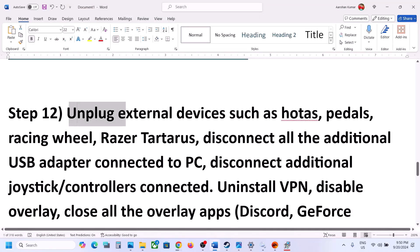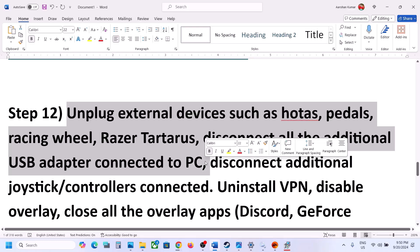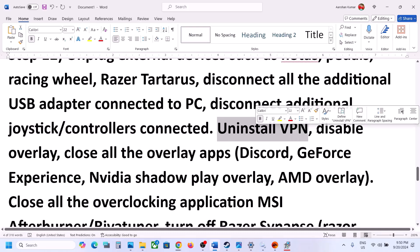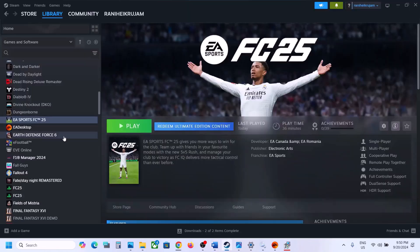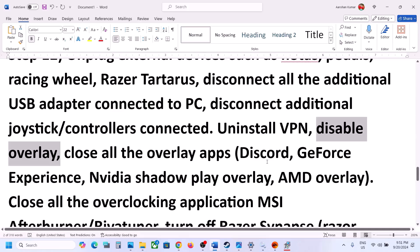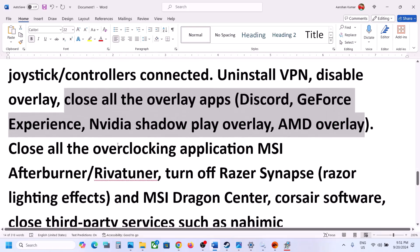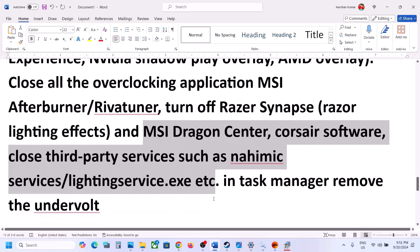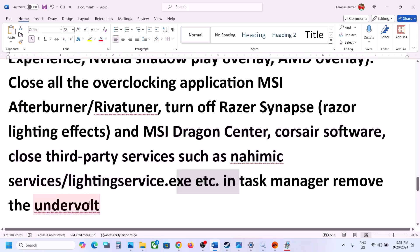The next step is to unplug all external devices you are not using — steering wheels, pedals, USB adapters, joysticks, or any extra controllers. If you are using a VPN, uninstall it and check. Also disable overlays: Steam users can right-click the game, select Properties, go to the General tab, and turn off 'Enable the Steam overlay while in-game.' Similarly, turn off the overlay in Discord and GeForce Experience, or simply close all overlay applications. Also close any overclocking applications like MSI Afterburner or RivaTuner, and close any third-party services or applications running in the background. If you have undervolted your computer, remove the undervolt and launch the game.